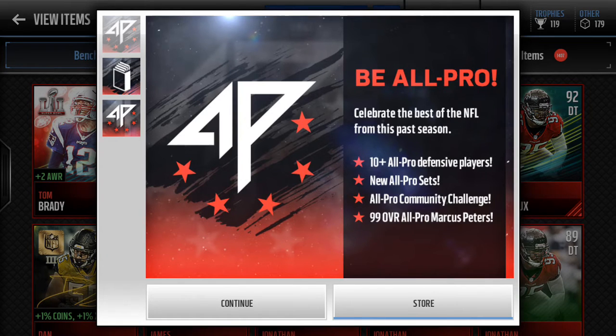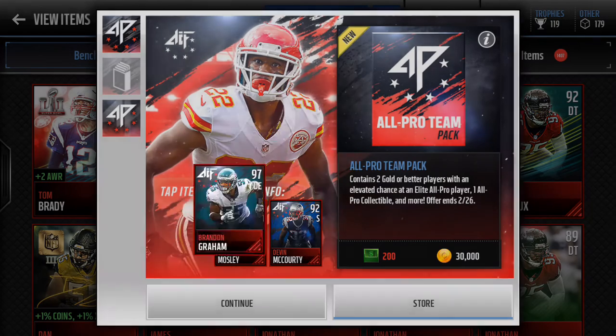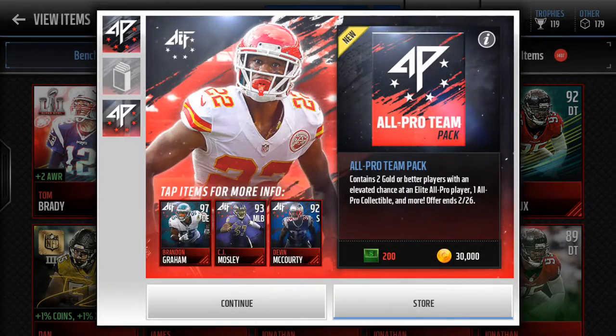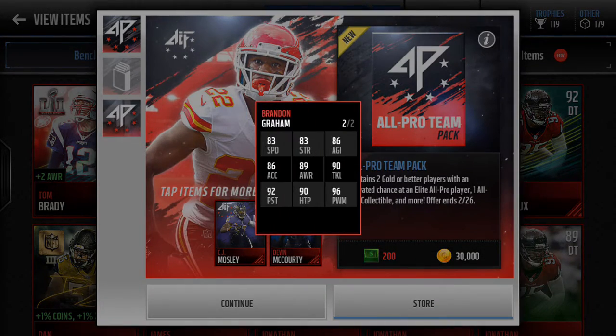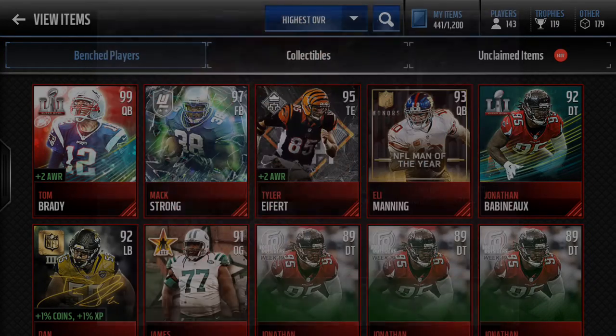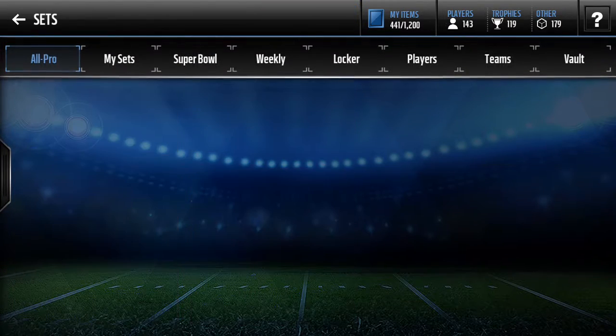How is it going guys, it's your man back with another video. Today we're going to be going over this new promo in Madden Mobile. As you can see, there are some insane cards that just came out today, including this 97 defensive end Brandon Graham.